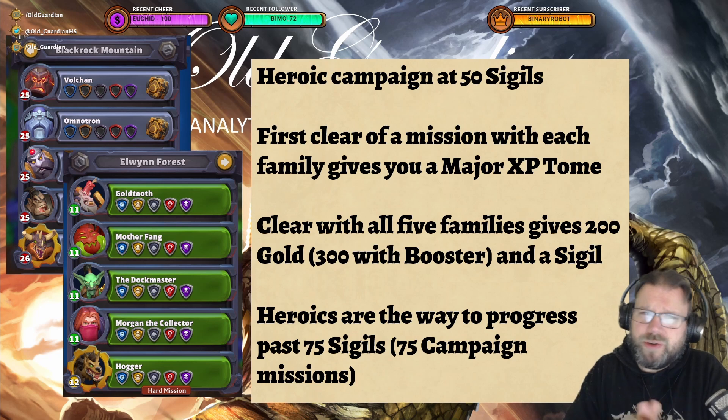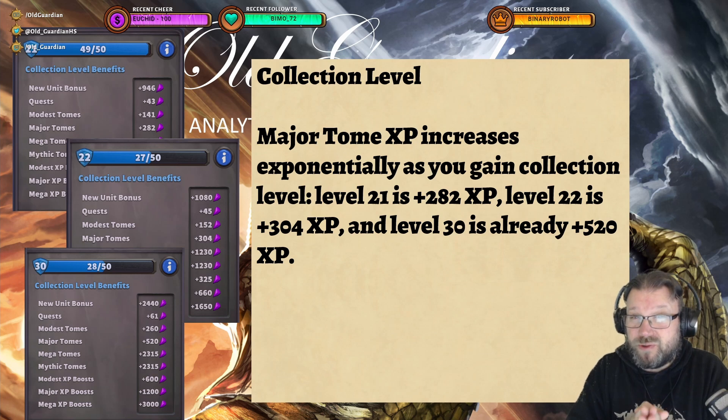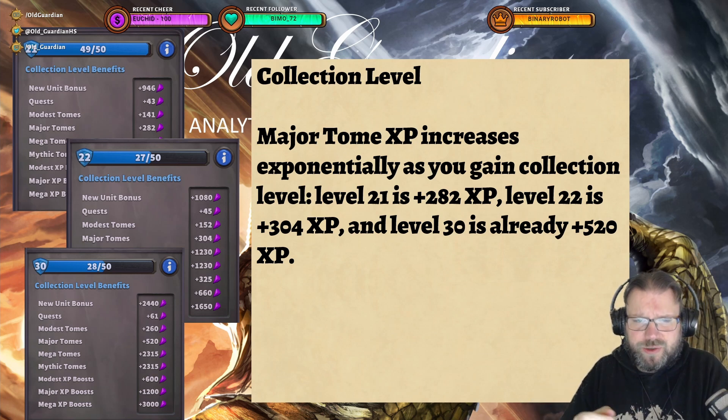So when should you start doing the Heroic Campaign? Obviously, the regular campaign ends at level 16, so Heroic at level 11 means that you can start doing Heroics before you're done with the regular campaign. But should you? The main consideration here is your collection level, because the XP that you get from those major XP tomes is going to increase exponentially as you gain collection level.